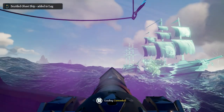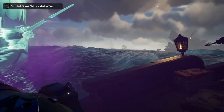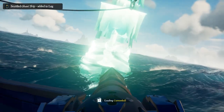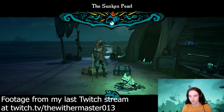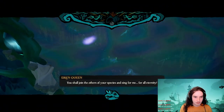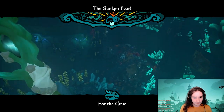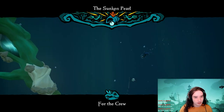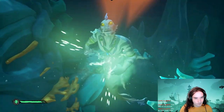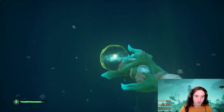By far the easiest way to do this — spoiler warning for the Sunken Pearl Tall Tale, the second Pirate Life Tall Tale. What you want to do is start the Sunken Pearl Tall Tale, then just complete it up to the point with the Tridents. Grab your Tridents, swim out, kill all the Sirens. Basically, anytime there are Sirens or Ocean Crawlers, kill them with the Tridents if you can.